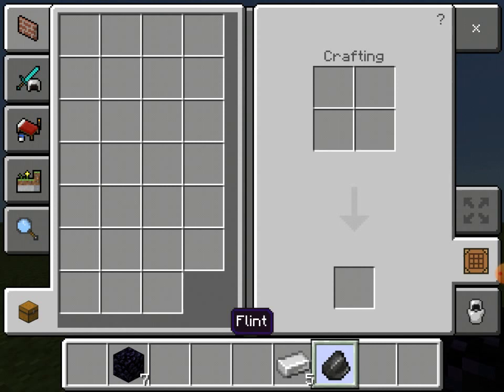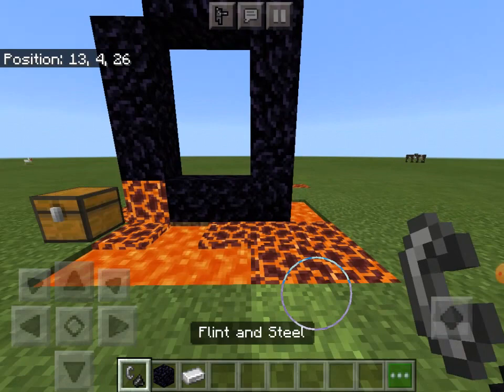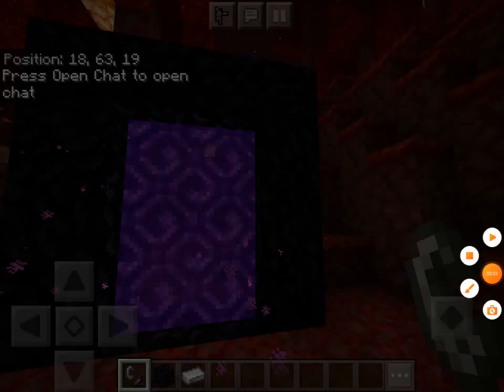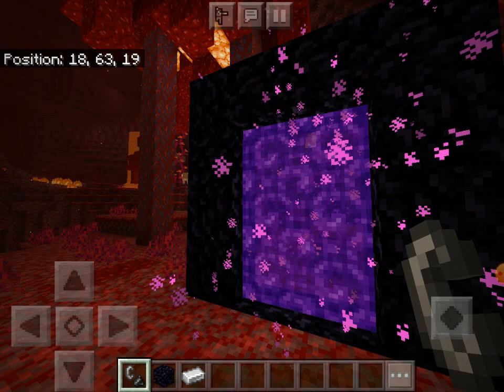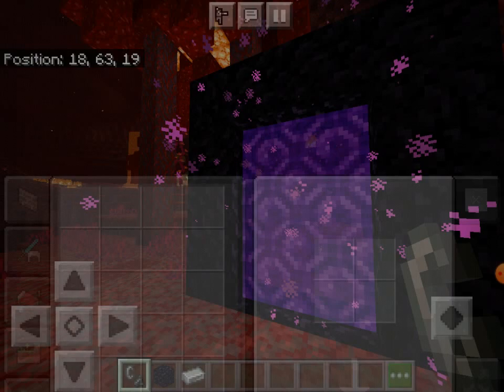Once you have enough obsidian, go into the crafting and get yourself a flint and steel. Once you have a flint and steel, you light the portal. And now this is the nether stage — it's going to be a bit hard.